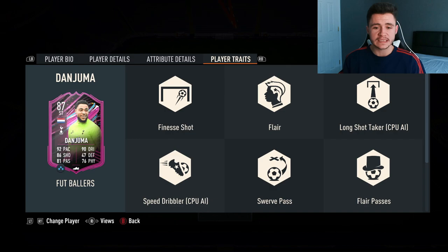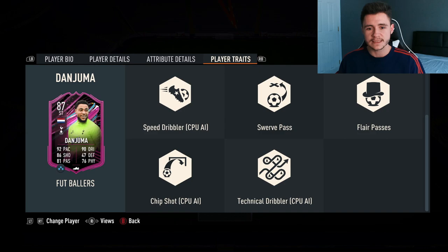This is where things get really interesting — there are a lot of player traits and added bonuses on this card. He has finesse shot, flare, long shot taker, speed dribbler, swerve pass, flare passes, chip shot, and also technical dribbler traits.